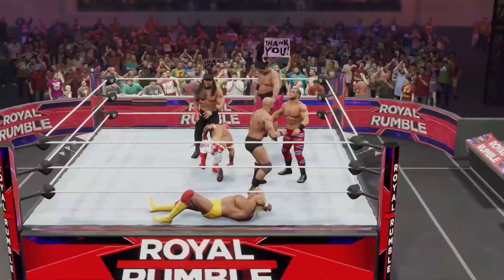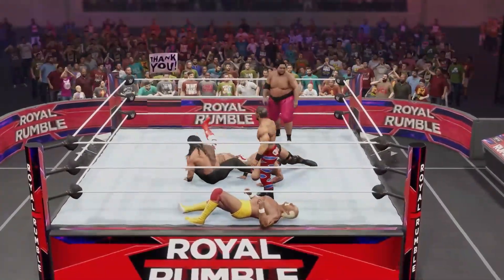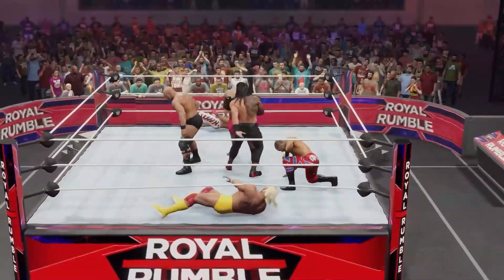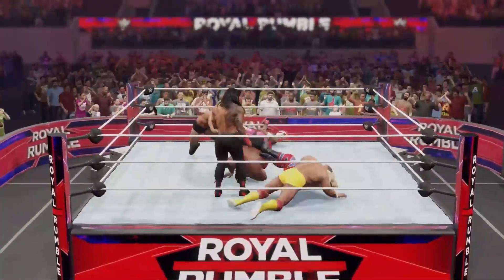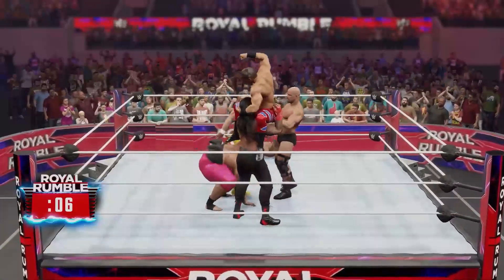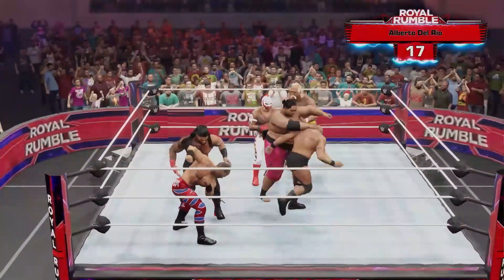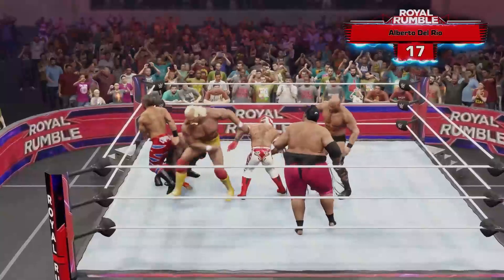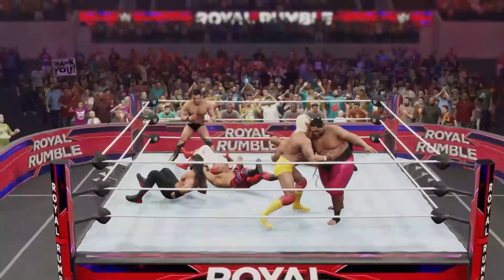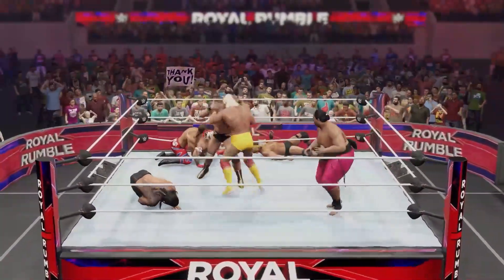Benoit blocking the stunner! A super kick from Yokozuna. Yokozuna trying to help his family member Roman Reigns out as we count down again. It's Alberto Del Rio! Del Rio's in this match now. Hogan and Yokozuna going at it — no love lost between these two throughout their many many battles.